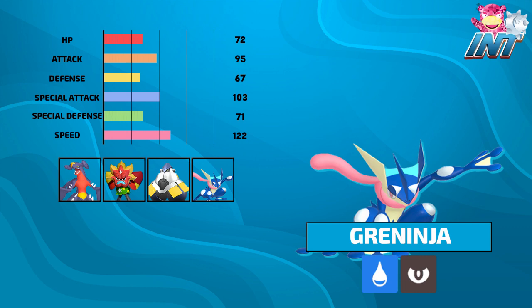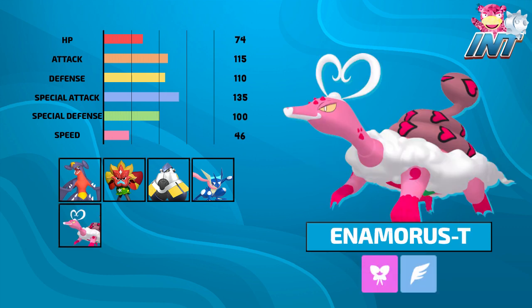Let's move on to our second defensive option on the squad, and that is Namorous T. Very good overall bulk with 110 defense and 100 special defense, and still has a massive attack stat at 135, so I'm really excited about this mon. Overcoat ability also helps us prevent any shenanigans going on with weather or powder moves, so I'm really excited about it. I think it's going to put in some good work.